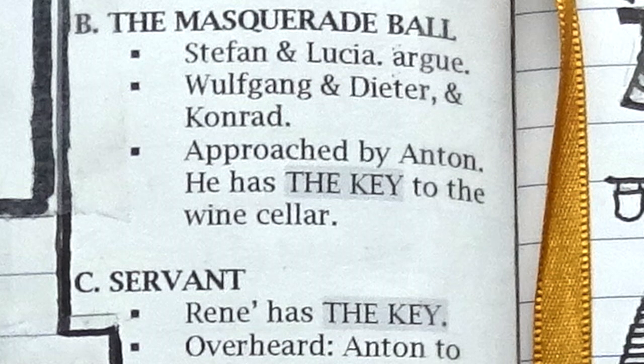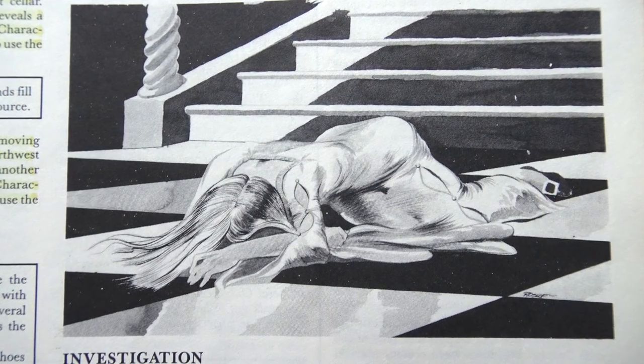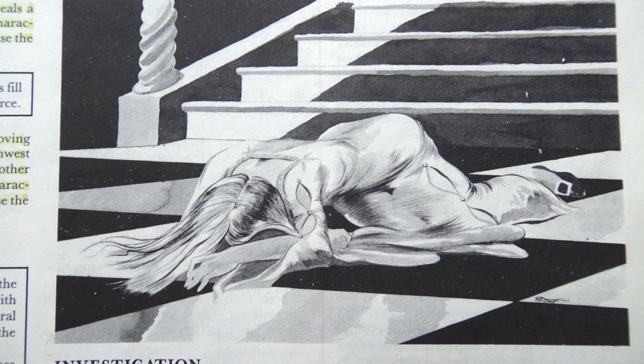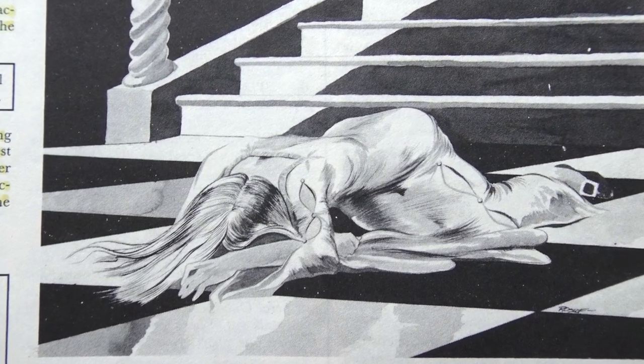The bullets include snippets of conversations the characters may overhear, and events initiated by the NPCs. At one point, Stefan Munchberger gets into an argument with Lucia Weisbeer and she throws a glass of wine in his face, and they both storm off. The next night, Lucia is going to be found murdered and Stefan will be the main suspect. This scene, straight out of the module, establishes the tension between them.